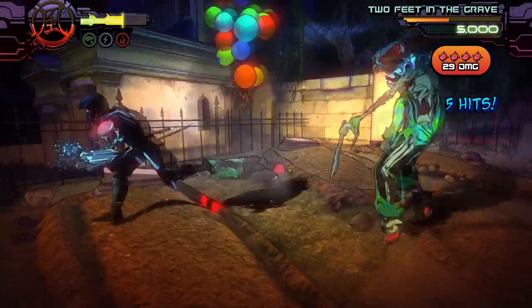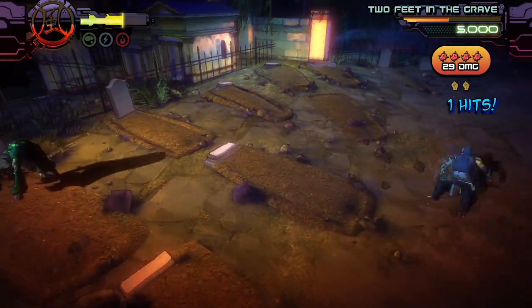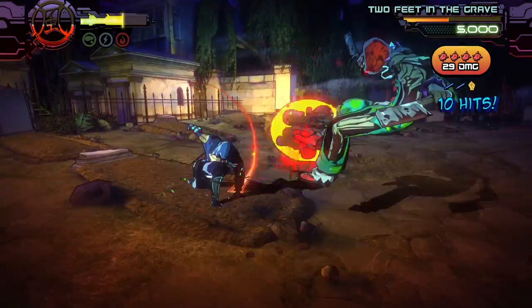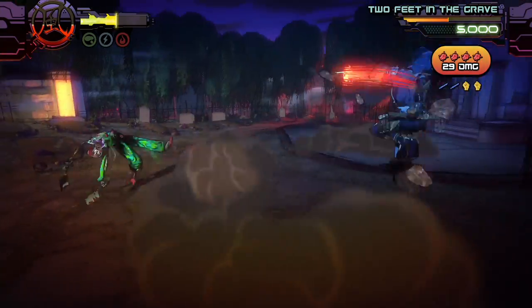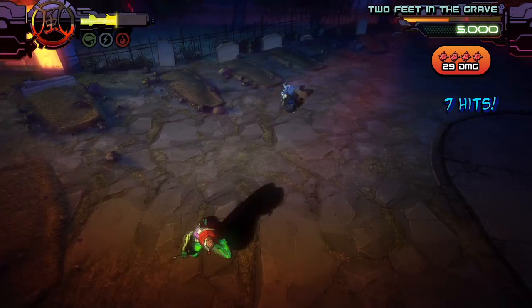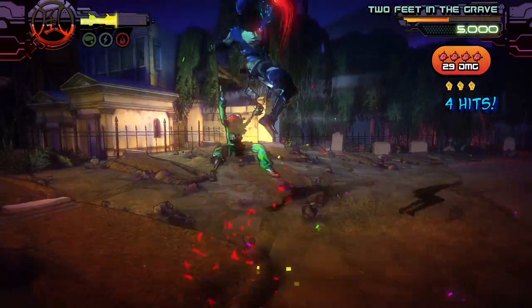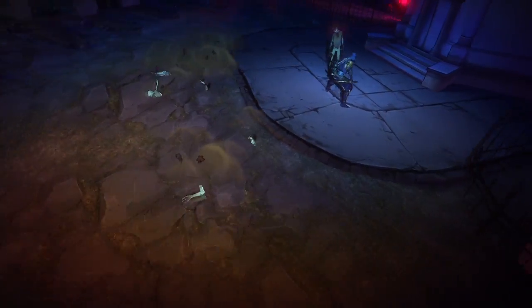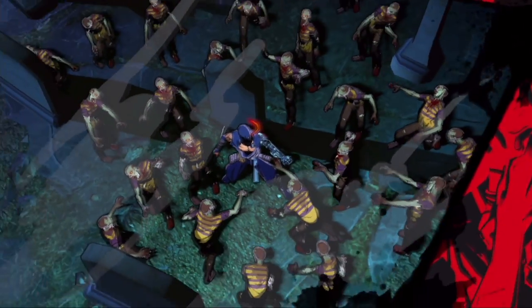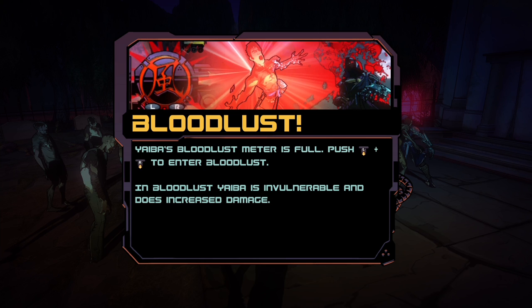As you perform the execution, they also drop some health. I missed another execution — to hell with that. We got a bunch of zombies here now. I believe they're going to give us a full blood gauge. The character monologues: 'It was me against 50 of the living dead. I liked my chances.' Blood lust activates — you'll notice the bar on the top left corner, and whenever that thing is full, you can activate it.